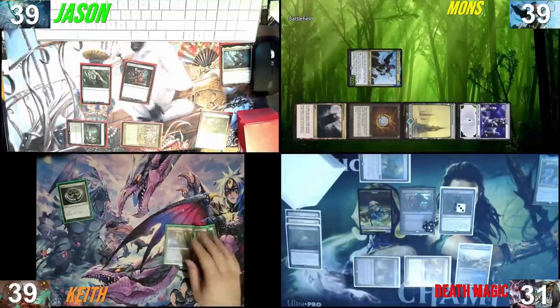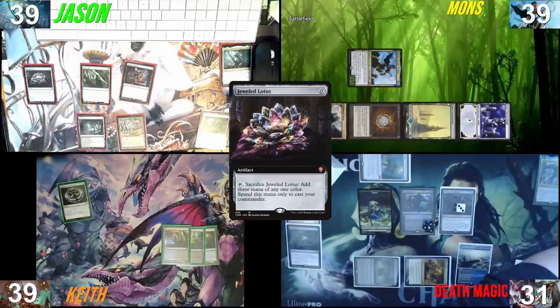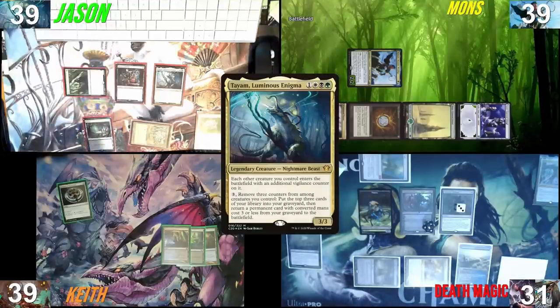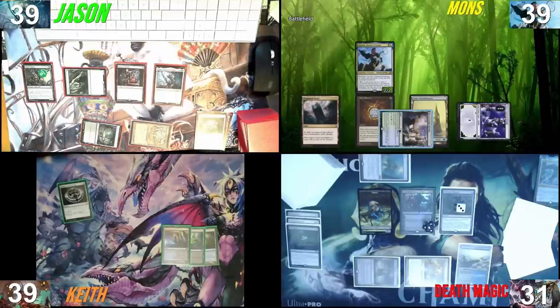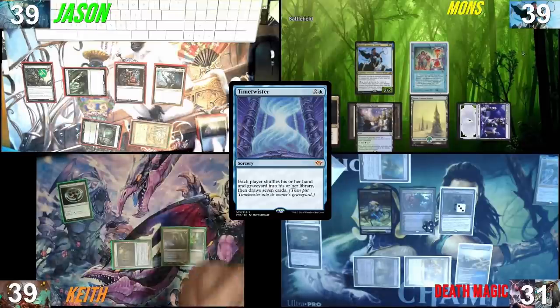I'm going to play Darkslick Shores because it enters untapped since I have two or less other lands. I think I wait patiently and pass the turn. I will untap upkeep, I'll crack from the trigger, play Jeweled Lotus, take zero. Play Jeweled Lotus, bracket for three white, black, green — passing time. Floating green still from Gaea's Cradle. I'm going to tap Arbor to untap Bayou, tap Bayou to cast a Wall of Roots, then pass. I'll play a Rejuvenating Springs as a land drop, tap blue and two here, and cast a Time Twister.